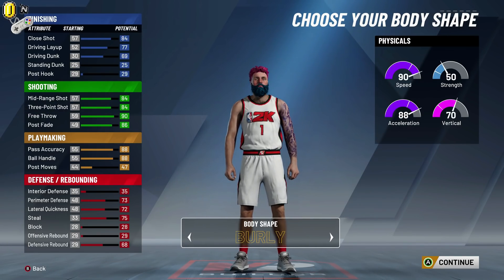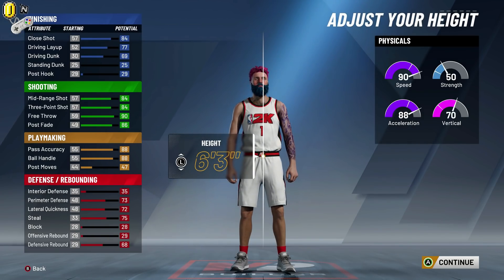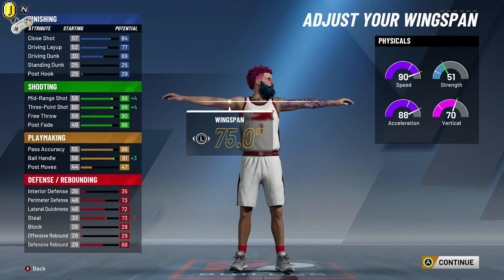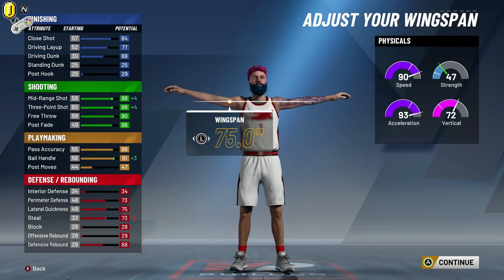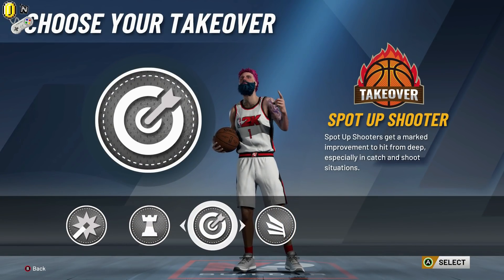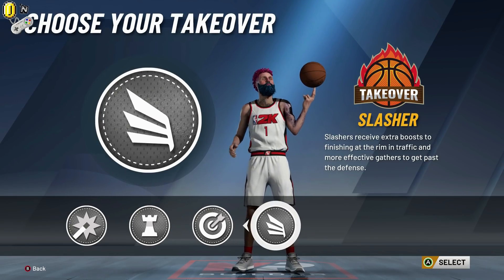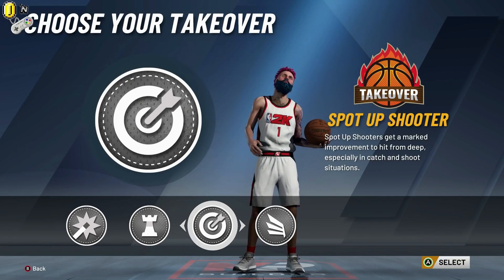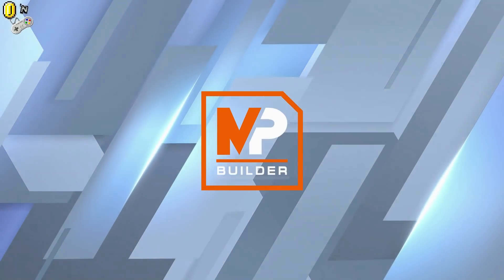For the body shape, this literally does not matter one bit — we'll go with solid. For the height, we're going 6'3". For the wingspan, we're going to go minimum wingspan and get our 3-ball and ball handling way up. Minimum weight as well, and minimum wingspan. For the takeover, this is kind of a dribbling build, so for the sake of this video I'm going to go playmaker. Slasher is technically the best takeover, but since this is not really a slashing build I feel like that would be a waste. I think the best is going to be playmaker — try to break some ankles with this.